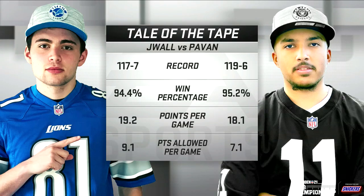It is J-Wall with the ball first. Taking a look at the tale of the tape, how these guys match up. Look at those win percentages online — these guys played a lot of games and won just about as many as they played. Such an equal matchup: same record, same win percentage, basically same points per game, close to same points allowed. These two deserve to be in this spot from the AFC and the NFC. These guys performed the best, and here they are for the Grand Championship.